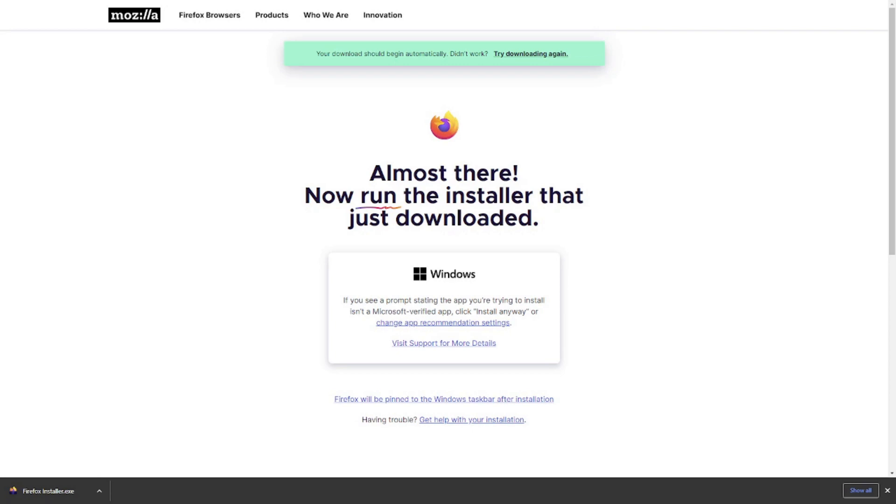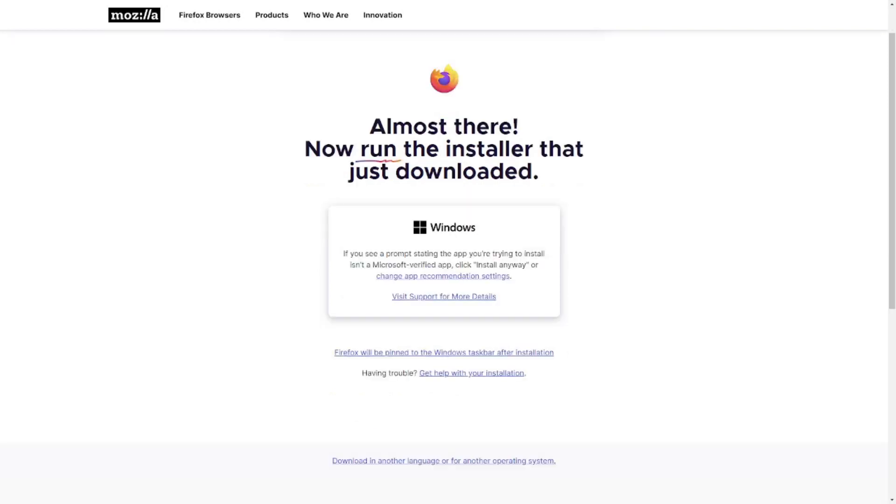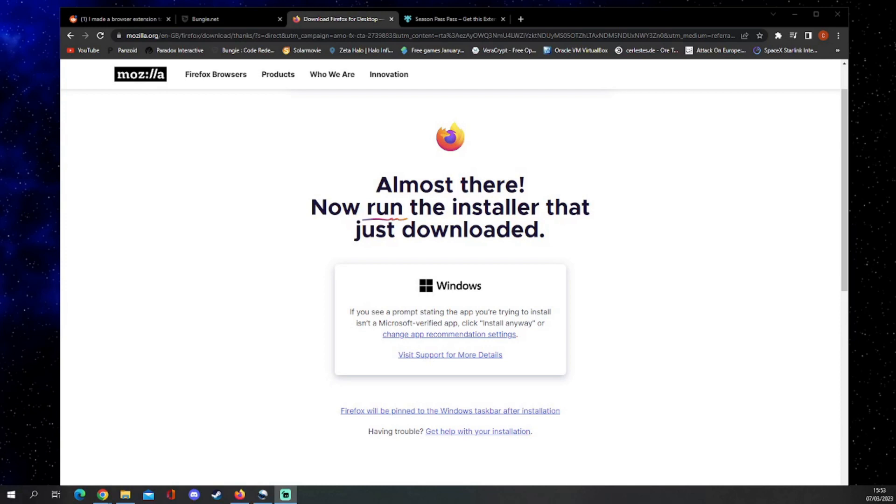It's automatically downloading, and it will also install this extension so we can get ourselves the rewards from previous seasons. Now that that has downloaded I shall install Firefox — I'm not going to show you that here because obviously anybody can install a program. Quick note from future Viper: I forgot to say all links from Reddit will be down in the description. Now we'll get back into the video.